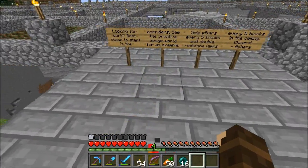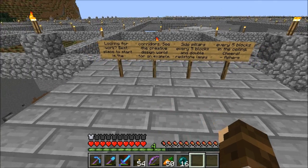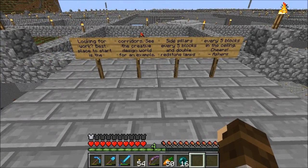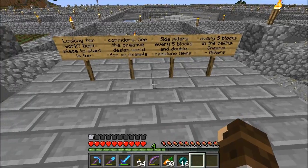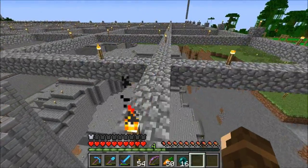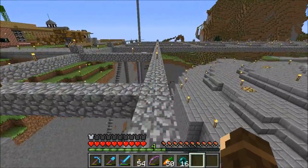This is what I really wanted to show you. I've been away visiting family for a couple of days, so I left these signs: 'Looking for work — the best place to start is the corridors. See the creative design world for an example.' When I was trying to show the design to the other guys I made a little sample room and a small section of corridor — side pillars every five blocks, double redstone lamps every five blocks in the ceiling. I just thought since I'm not going to be around for a couple of days I'd leave a note, if anyone wants to hop on and do a little work on the labyrinth corridors. This was literally 48 hours ago or less that I put these signs here — and now look at this. It's just done. All of this. The layout was complete but just a floor plan, and then look — this is all built up. I'm just stunned.